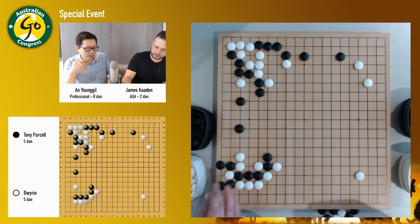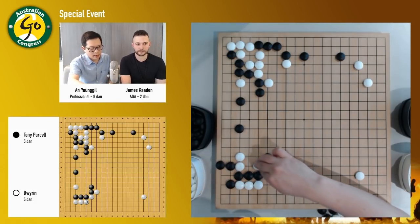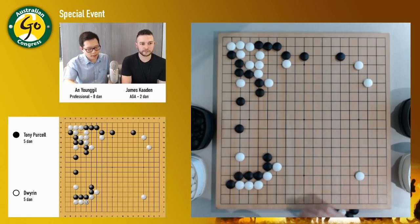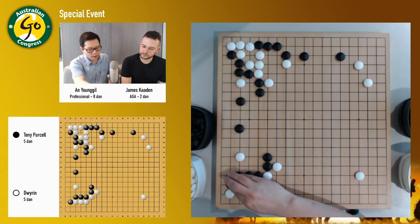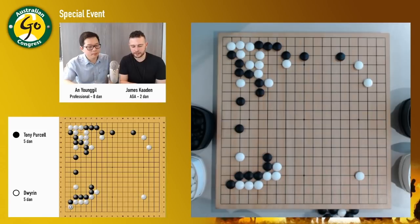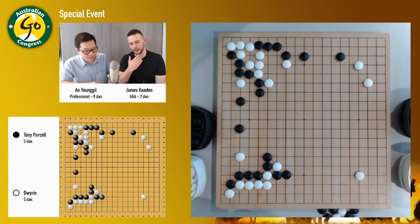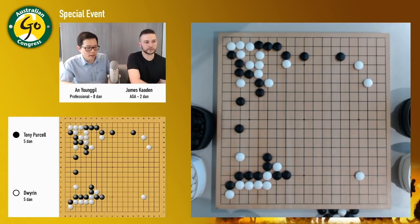So now black might be in trouble in this case. Black might just hane here, and that's also sente because of the weaknesses here. So probably white should just connect here now, or also just exchange and then connect. So black's played his hane there. It looks like black's really playing for this influence on the left-hand side.